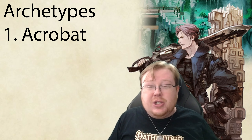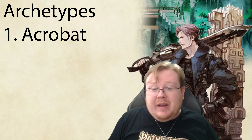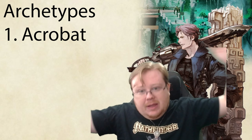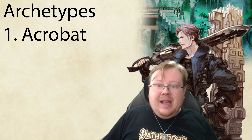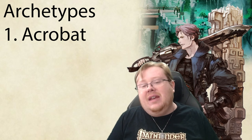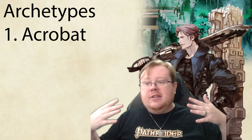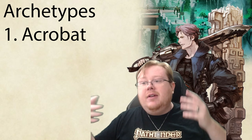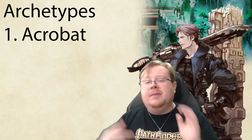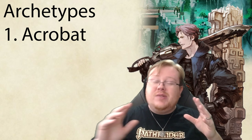At level twenty, I'm picking Hair Trigger because it's a really fun feat. Right when the battle starts, you can just shoot someone with your gun, and the enemy becomes off-guard to you until the end of your first turn. So on your beginning turn, you can stride up and slash them with your weapon. I think this is such a fun way of playing the game. There weren't any other level 20 feats that felt overly necessary — Hair Trigger works really well and makes our character seem super proficient. Right as the battle starts, before anyone even gets to roll, you're already laying a shot off on an enemy.